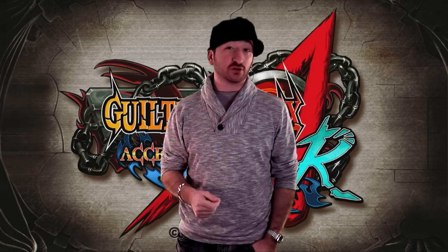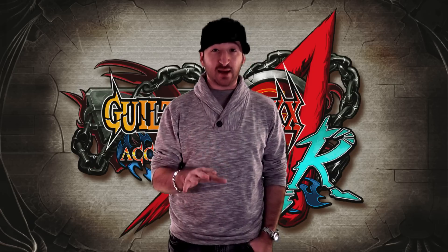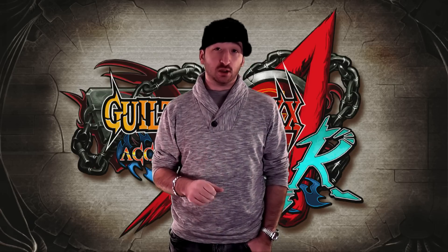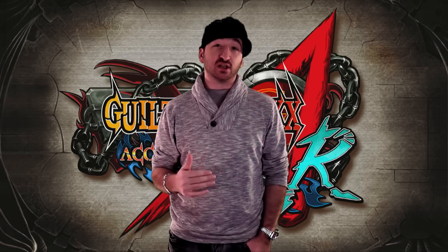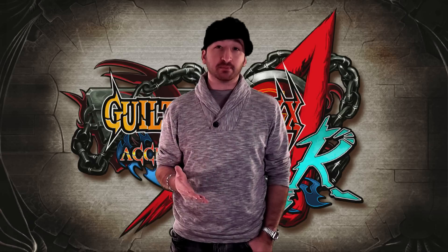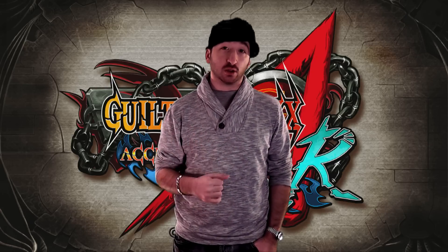Hey, what's up everybody? This is Don Diamato, also known as Frequency in the gaming communities, and I'm making this video to talk about Zappa and his new sword moves in Guilty Gear Accent Core Plus R. A lot of people have been saying that the new sword is broken and difficult to fight against, but I'm actually arguing that the sword is just changing how people are supposed to be playing. I actually feel that the sword is scarier when it's up close and personal with the opponent, rather than when fighting from far away. So let's go take a look.